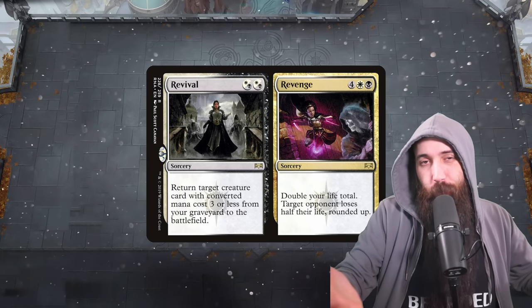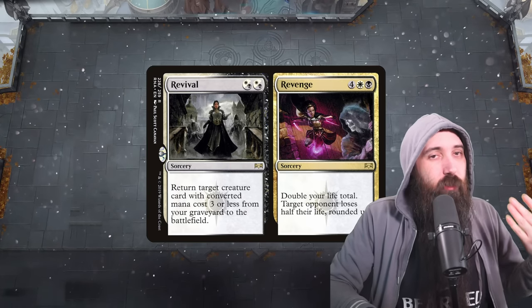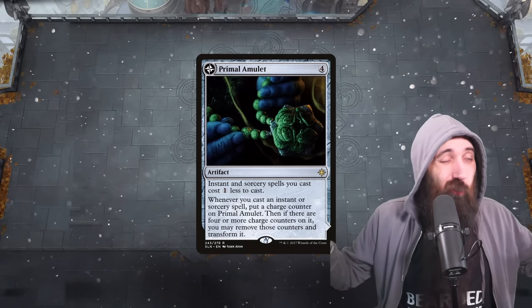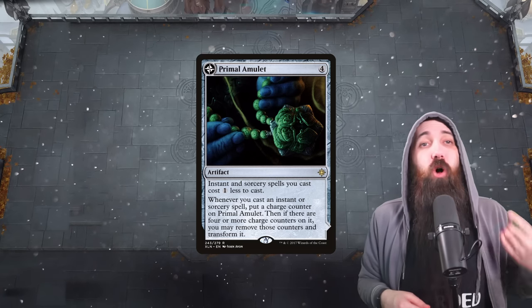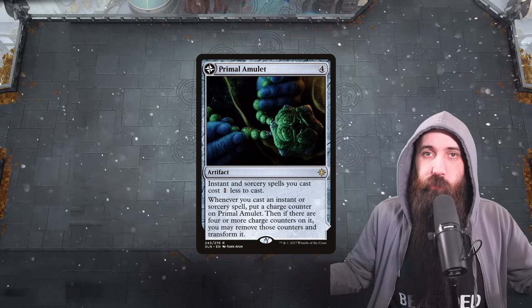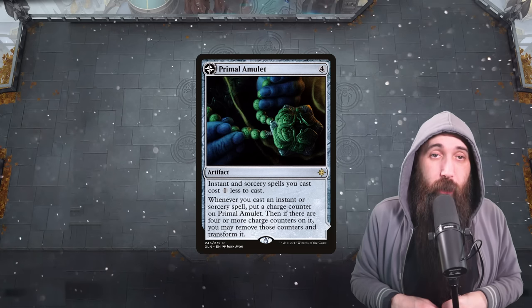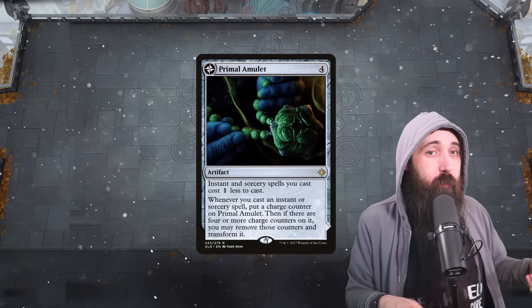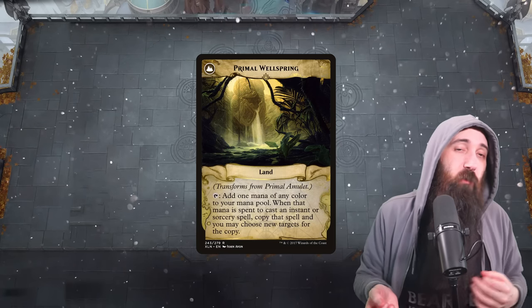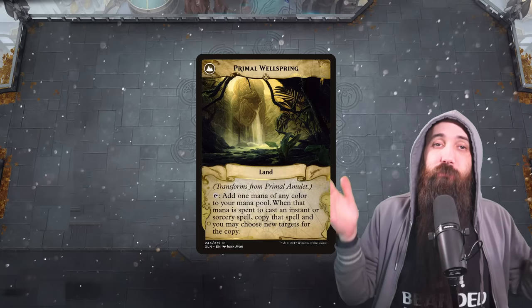You can only have four Revenges in your deck unless you're playing competitive paper Magic — and everyone knows competitive paper Magic is a joke. So you can only have four in your deck, and this is where Primal Amulet comes in. Primal Amulet is a four-mana artifact that makes all of your instants and sorceries one colorless cheaper — which is amazing because almost everything in this deck is an instant or sorcery. Every time you cast one of those, you get to put a counter on it. When there are four or more counters, you can flip it into Primal Wellspring — a land that taps for any color, and when you use that mana to cast an instant or sorcery, you copy it. This is how we get five Revenges.